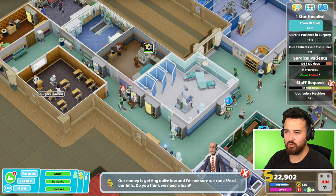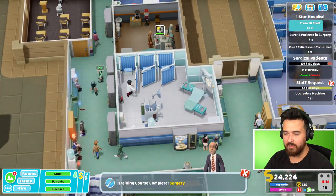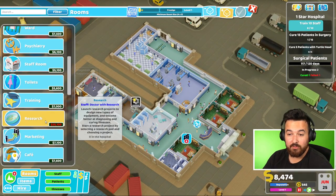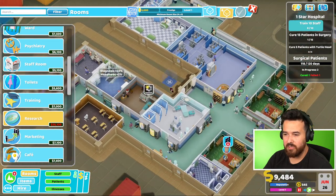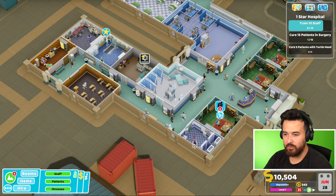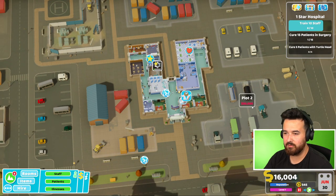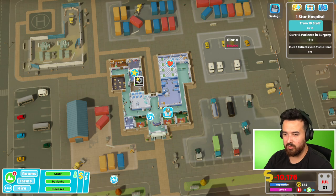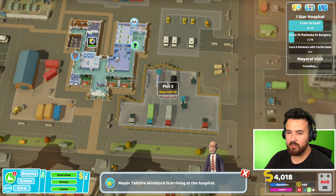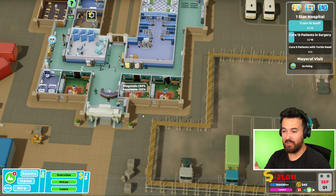We've only gotten through two of these people in this surgical patients goal. Hopefully this doctor is now going to go into the surgery - yeah, there you go, so now he can work in that too, which is great. I definitely need to get a research building or research room, which is first of all very expensive. Second of all it has to be four by three, which I no longer have space for. So I think we're going to need to - send the patient home, I will promote you. We are going to need a bigger space or more space rather.